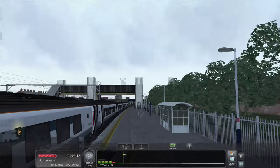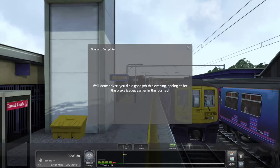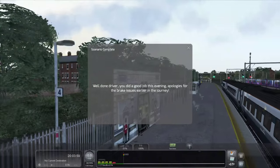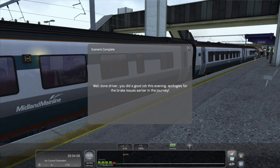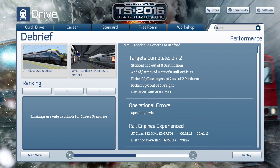The FPS is terrible here because there are so many AI trains. First Capital Connect trains are still around. This little Platform 1A would be for the Class 153, I believe. Well done driver, you did a good job this evening - apologies for the brake issues early on the journey. That was a nice little addition thrown in. Targets completed - we only sped twice which is not too bad actually. Not a bad journey - what do you guys think?